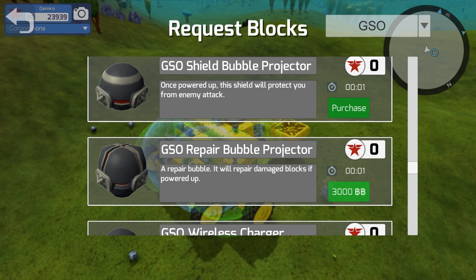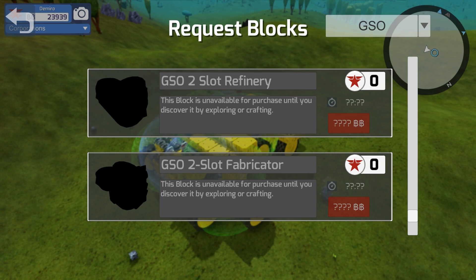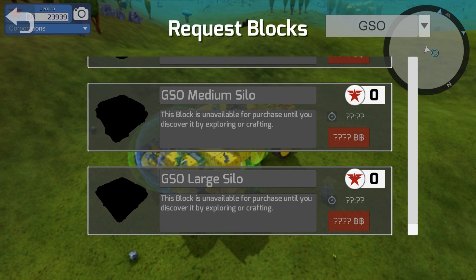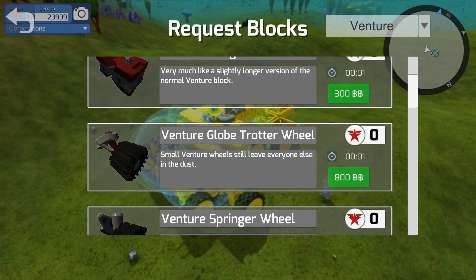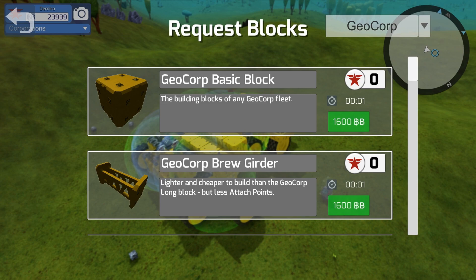I have the battery pack finally, the shield bubble and the repair bubble, and a wireless charger. Going down further - the refinery. I don't have the GSO two-slot refinery or any of the three-slot refinery and stuff like that. So I can't actually build with my bot at the moment. The only thing I can do is buy the pieces I've already discovered, which does limit me from finding new recipes. I do have all these pieces though, so I can build a really fast bot later down the road if I want to.